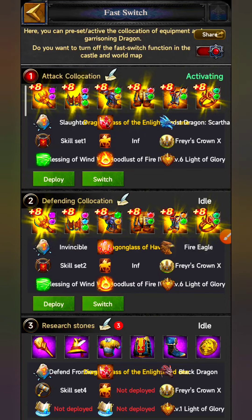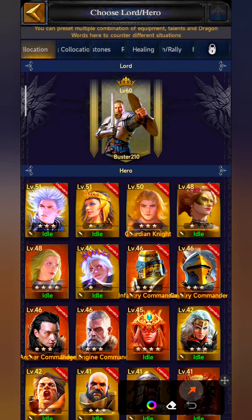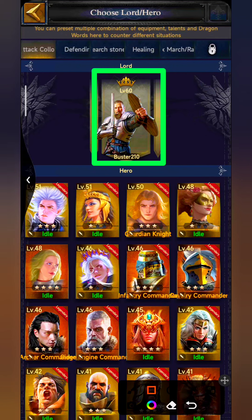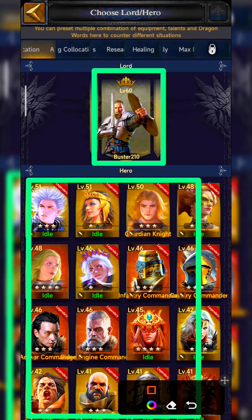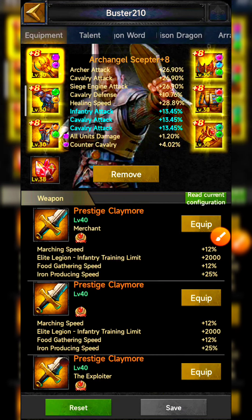Let's start with the attack switch. For setting the attack switch, we need to tap on 'Deploy.' There are two things we need to do: first, set the lord, and second, set the heroes. We will start with the lord, and the first thing is lord equipment.